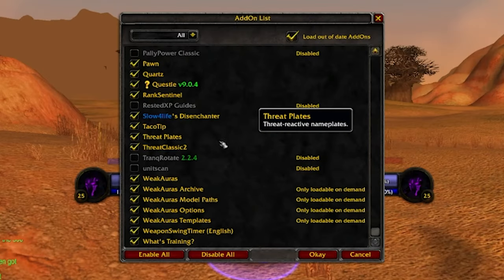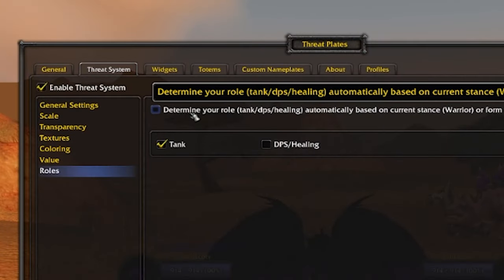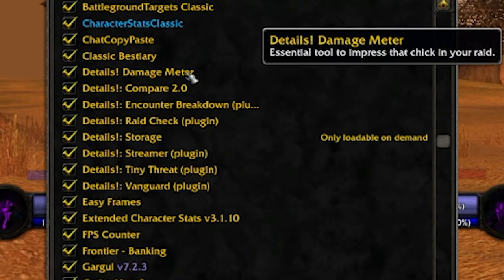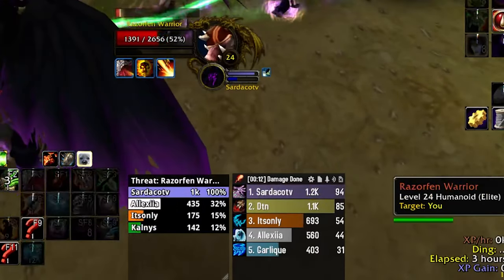Add-ons. I highly recommend the Threat Plates or Plater add-ons so you can tell if you have aggro on the mobs. Just remember, you'll have to manually tell the add-on that you're a tank, as it doesn't currently register Warlocks as tanks. Details is also good because tanking in Classic is traditionally done by doing the most damage, so always try to improve your DPS.